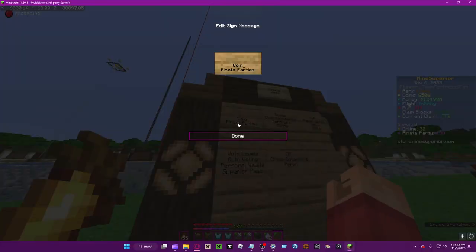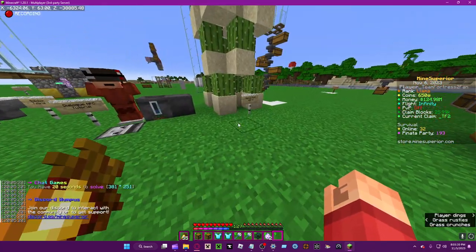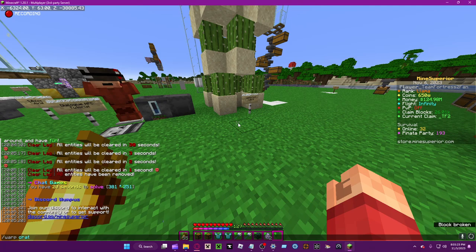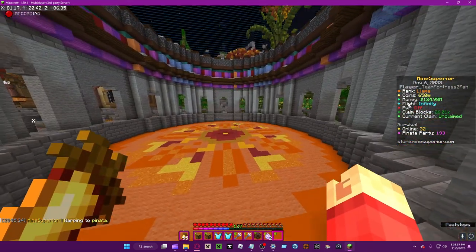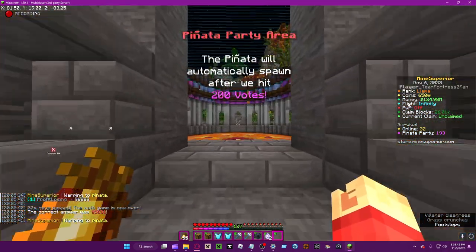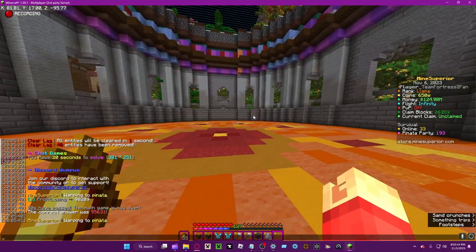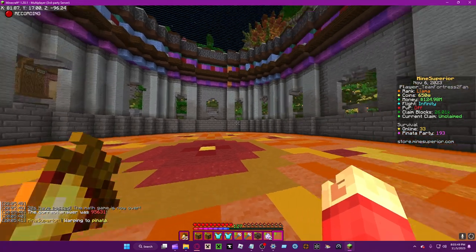Today we're gonna be talking about pinata parties. To get to the pinata parties, you have to type /warp — not /pwarp — and then pinata. Hit enter and you'll be taken right here. You can't really exit out; you have to type the command again. As you can see, there's a sign and a counter here.